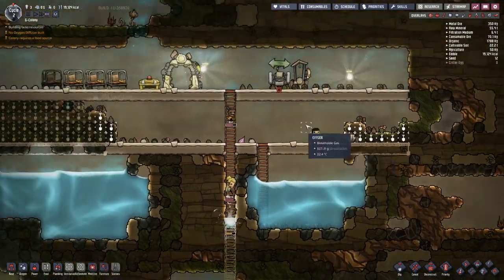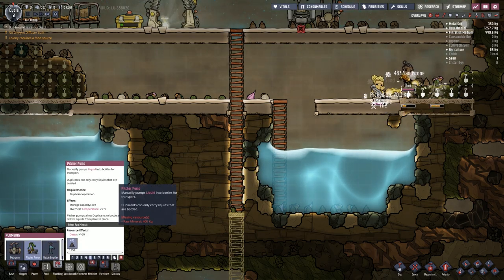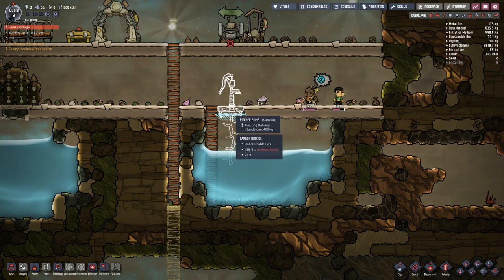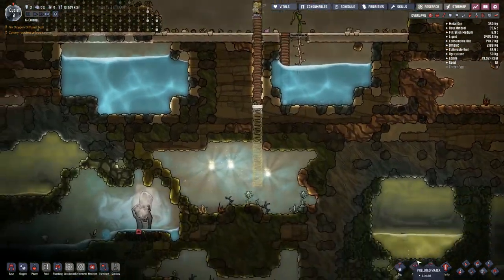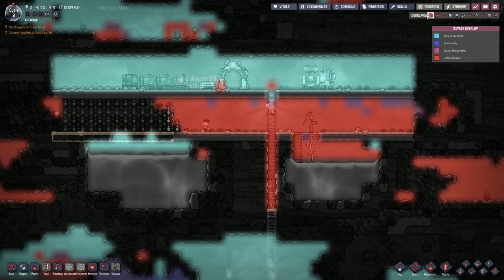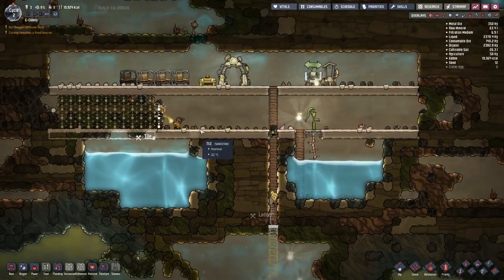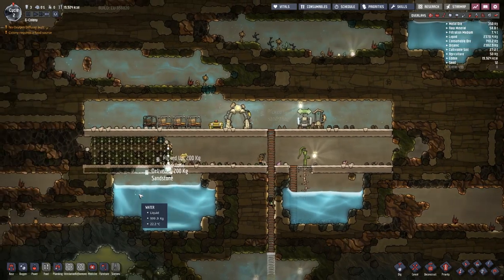We're going to keep digging out, and in terms of water we currently don't have any so I'm going to deconstruct these two here. We can go to plumbing and place a pitcher pump — you can see it doesn't reach very far down but it should hopefully reach as far as we need. It says a food shortage, but as soon as this is built it will connect up and that'll be sorted. I'm going to go to priority and change this to priority nine. In terms of this water source, this is going to be our primary water source when we start to pump things, though that requires electricity which we currently haven't got. In terms of printables we are currently on 0.9 cycle so tomorrow we'll be able to get another printable.